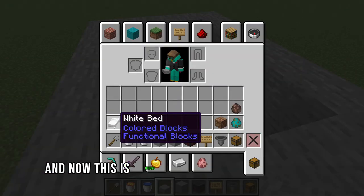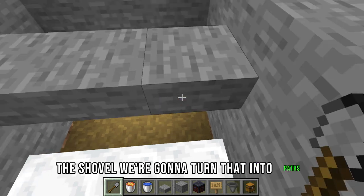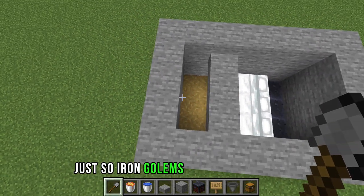This is where our shovel comes in handy — we're going to turn the ground into paths just so iron golems don't spawn there.